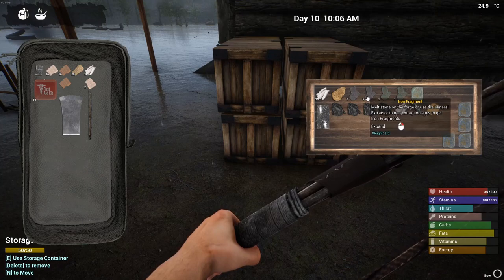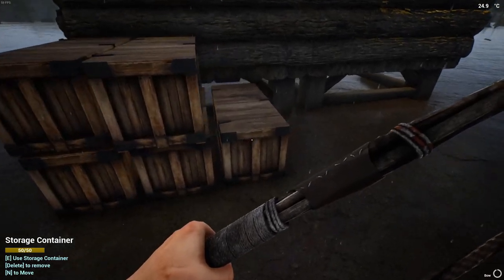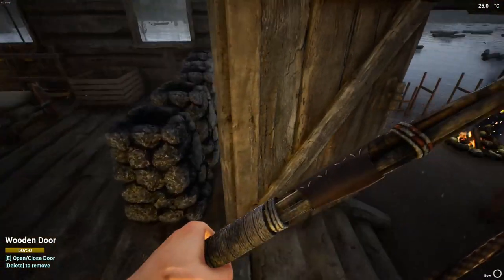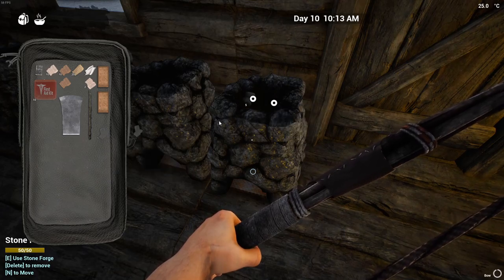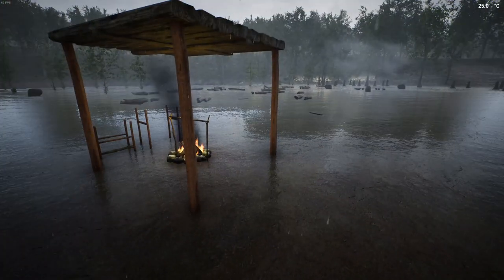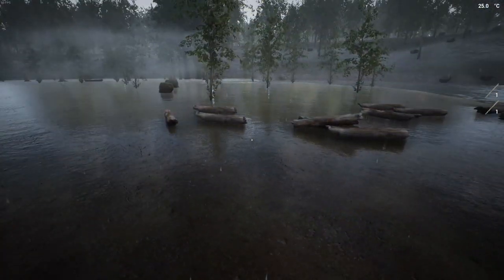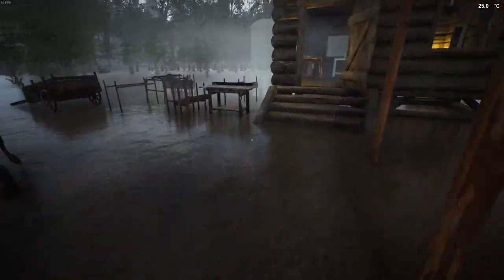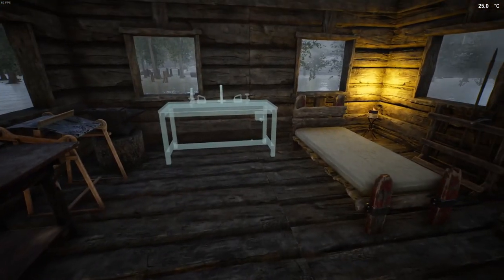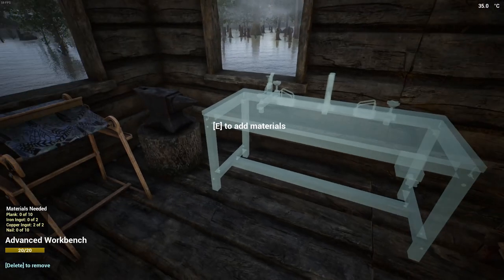It doesn't look like we quite have enough iron, but we should be able to go out to the cave nearby and get some stuff there. Let me get some stuff cooking. We need two copper ingots, and we can go get some more iron ingots. Nails shouldn't be too hard. I'm going to keep this main base small — I want to spend all the time and effort once we're ready on building.